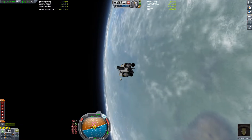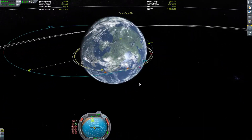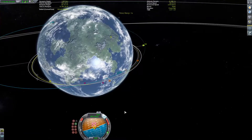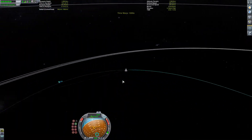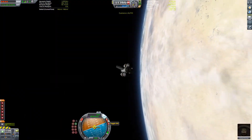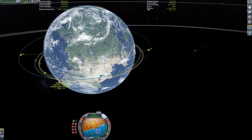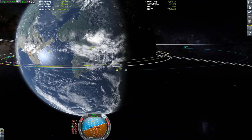Changing our trajectory to get a more or less equatorial intersection so we can rendezvous with our main craft and dock. I'm using the atmosphere a little bit to slow down and save some fuel. We technically had enough fuel to do the rendezvous without aerobraking, but it was just a little short — better safe than sorry. Passing through the atmosphere a couple of times isn't that interesting to sit through.